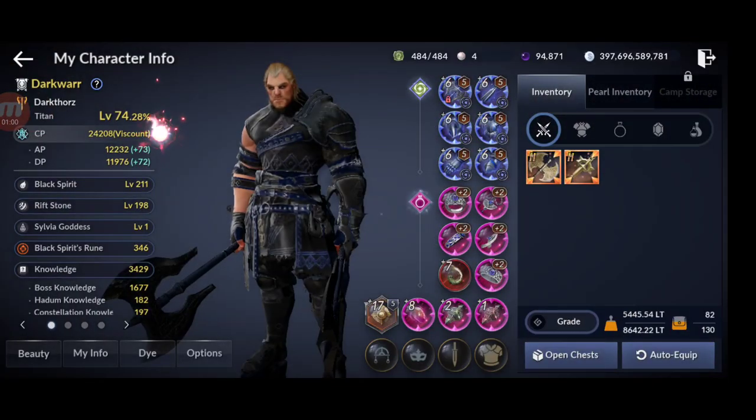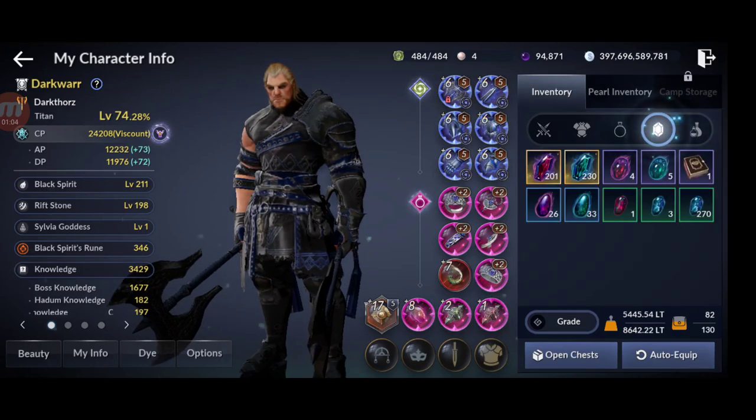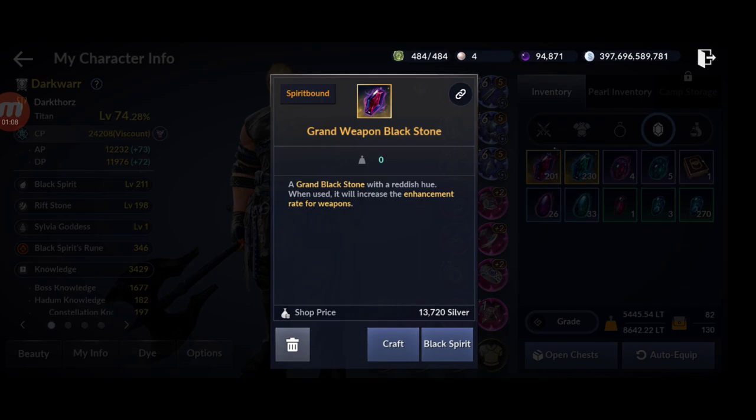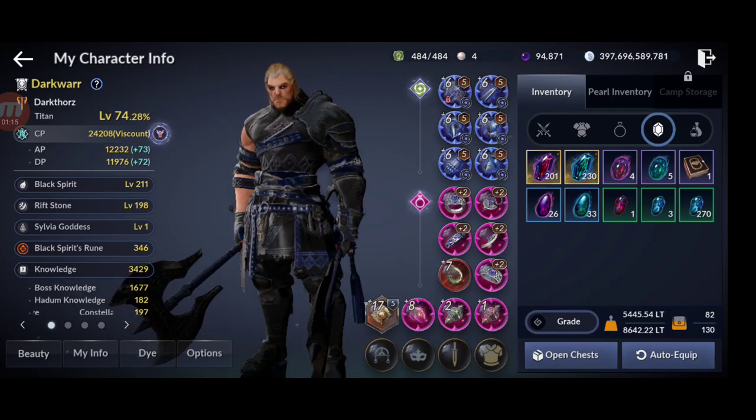Now let's see what we got — I'll show you the bow stamps, tablets, everything. First, let's look at the other rewards. Enhancement materials: we have Grand Weapon Blackstones, 201; Armor, 230.